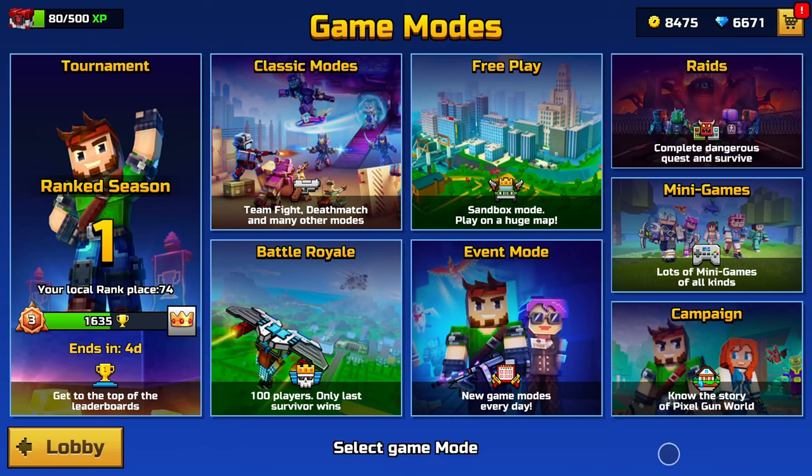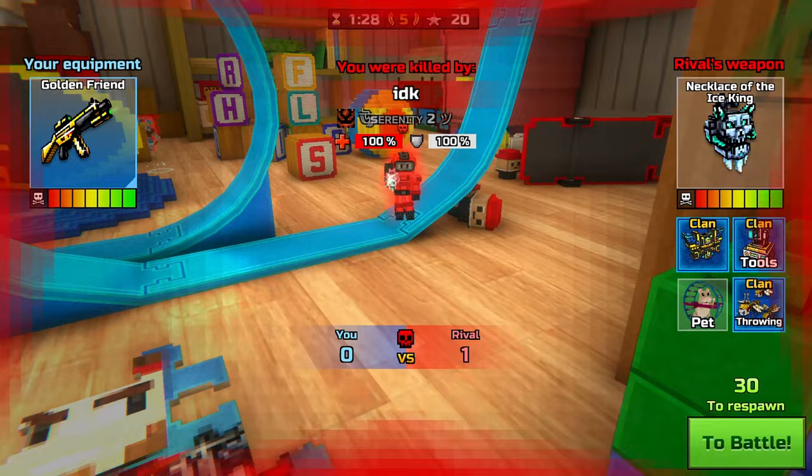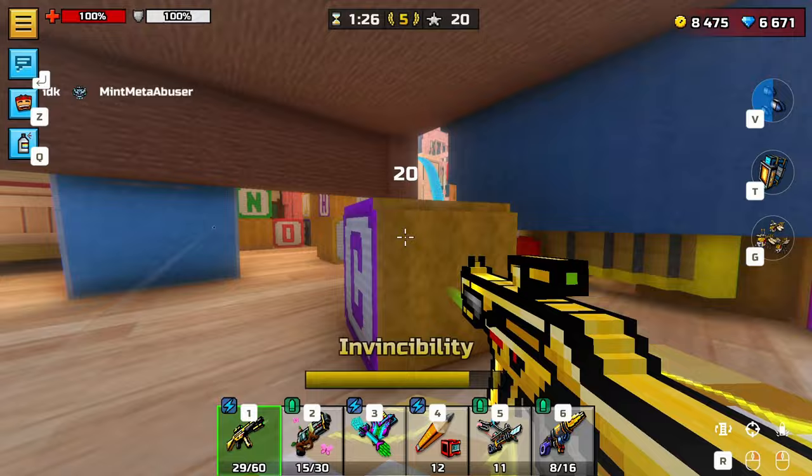Let's quit yapping and start getting some gameplay here. I'll just show you guys what that looks like really quick by spamming Golden Friend if I get a kill. Oh yeah, you guys can see that right there.